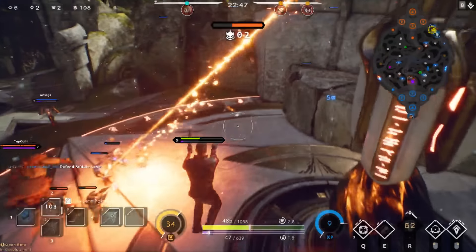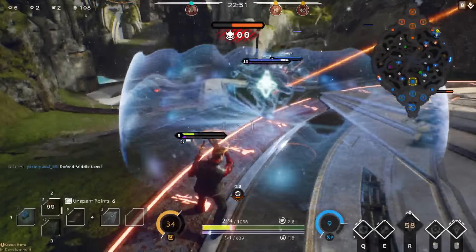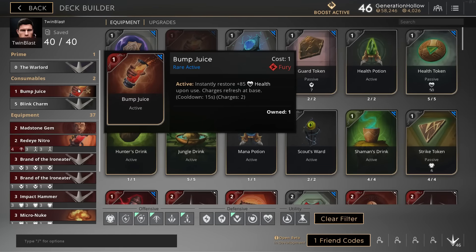Today I'm showcasing a build that originally came from Undead Pilot of Team Carbon, a competitive carry player. Something you'll notice is that we're not running a health potion — we're running bump juice. Bump juice gives you 85 health instantly, whereas health potion gives you 90 over 15 seconds. Yes, health pot gives you more health, but bump juice gives it to you instantly and it's only a tiny bit less, which is really useful for people with smaller health pools like a carry.